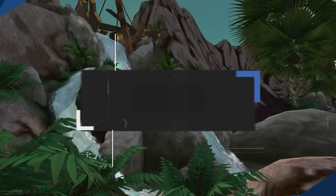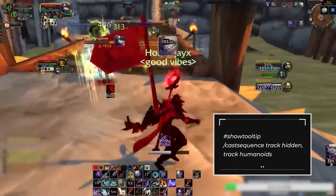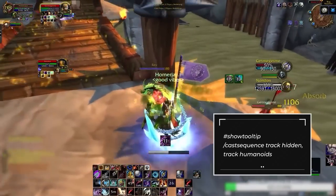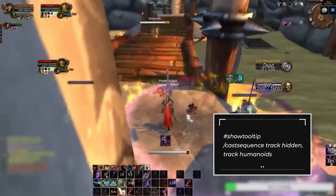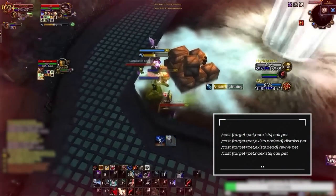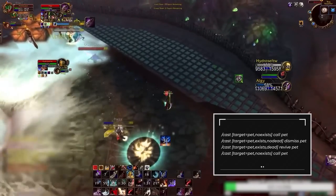Now it's time to talk about macros. Hunters can be a bit macro-intensive due to pet management. Starting off, we have a cast sequence macro that makes it incredibly easy to switch between tracking Humanoids and Hidden. This is important because although it's nice to passively track Hidden all day to find stealthies, you'll want to be tracking Humanoids as often as possible due to Improved Tracking, which gives you increased damage against enemy players when tracking Humanoids. Another quality-of-life macro is the all-in-one pet macro: if you don't have a pet it calls it out, if the pet is out it dismisses it, and if it's dead it revives it — combining 3 keybinds into one.